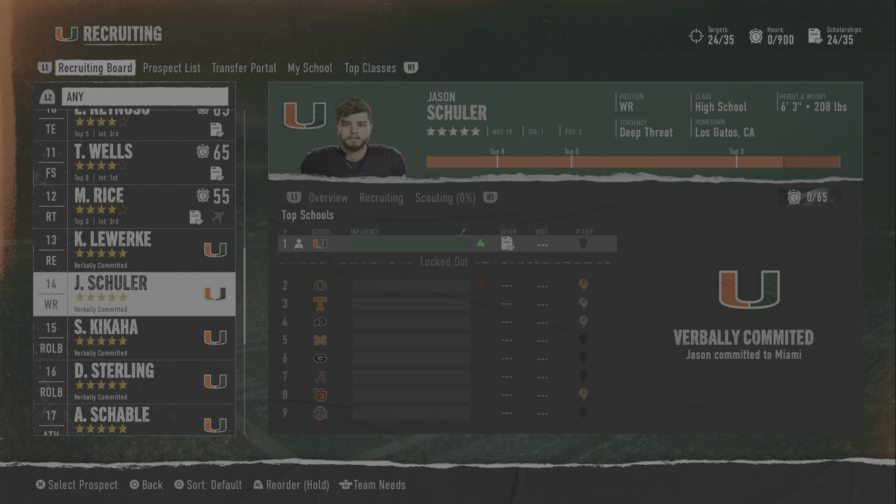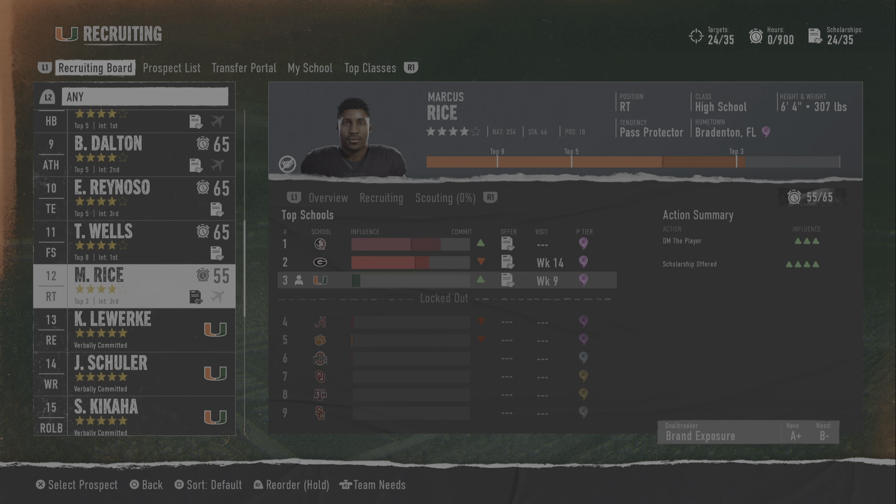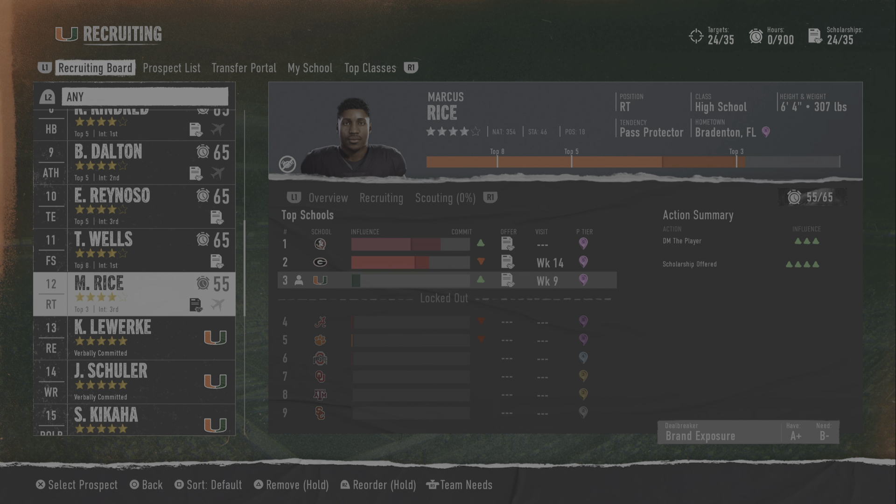You're talking all five-star recruits. A five-star recruit is going to be one of three things: he's going to be a gem, a bust, or as advertised — meaning no change. If he's a bust, that drops him down to a four-star guy, so you still want him. As long as you're going after five-star guys, you don't need to scout them because they're either going to be better than five stars or a four-star.